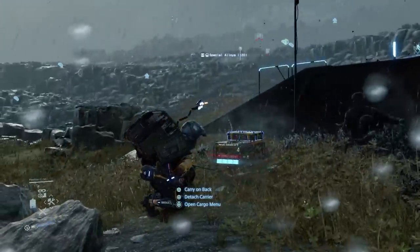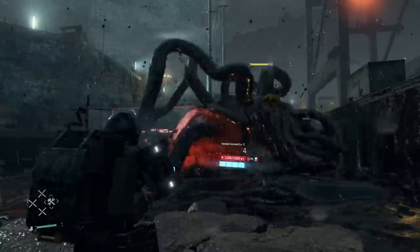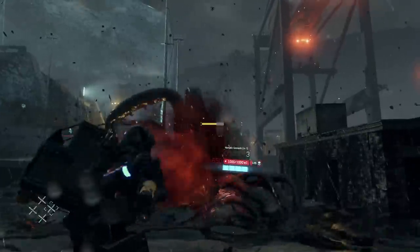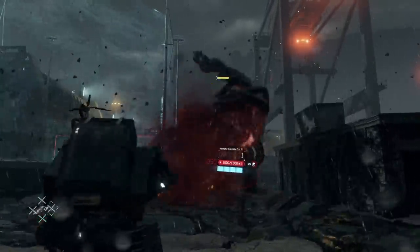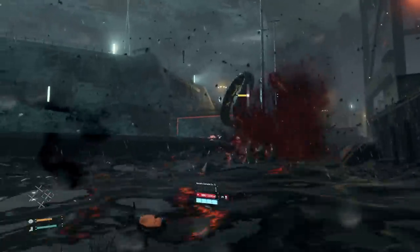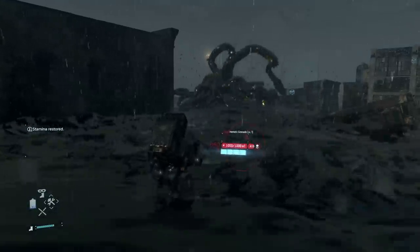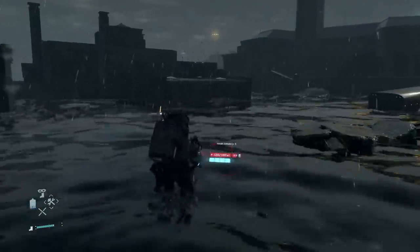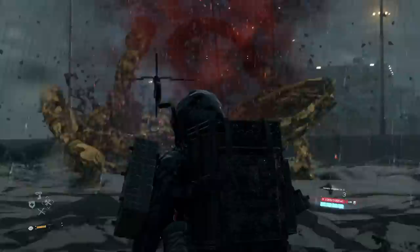Even when a large BT boss turns up, it's not too late to run. Although there is at least one forced boss encounter during the game that you have to beat, it's almost always quicker, easier and more efficient to run away. These giants vanish when you leave the area, which also clears off all the other BTs that were around, meaning you should be able to finish your trip undisturbed.